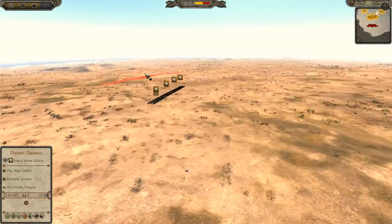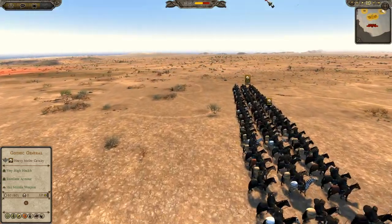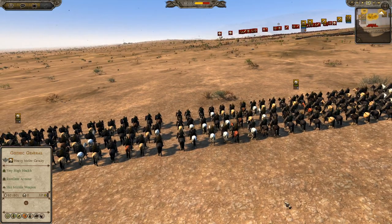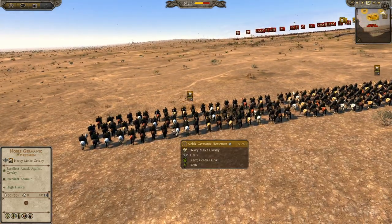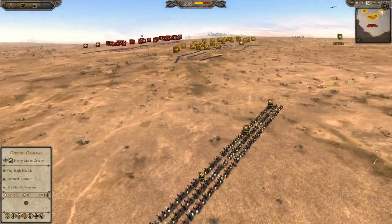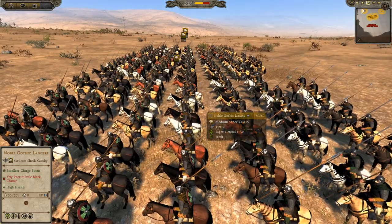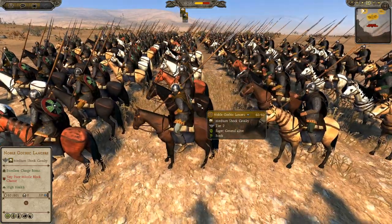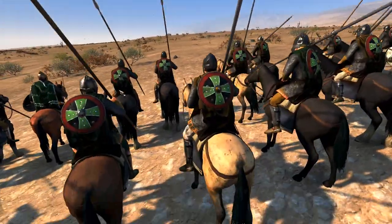Then my reinforcements that will arrive about five minutes into the battle. We have eight units of cavalry — four units of Noble Germanic Horsemen on one side, then Noble Gothic Lancers on the other. These guys look pretty damn good. They look excellent.